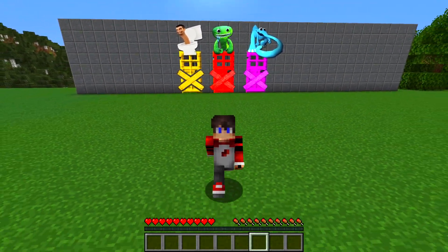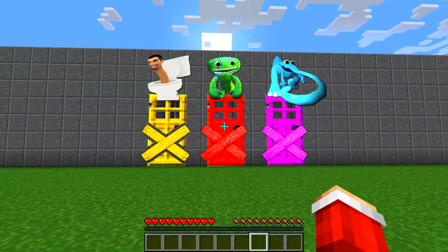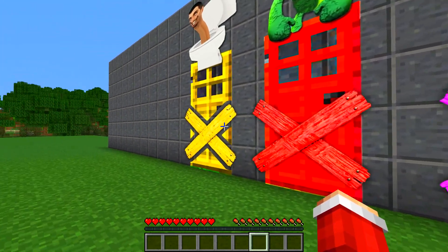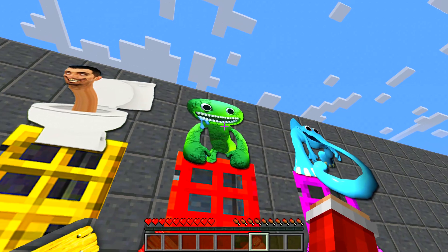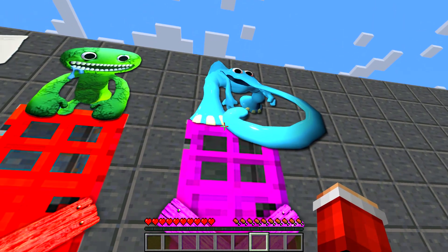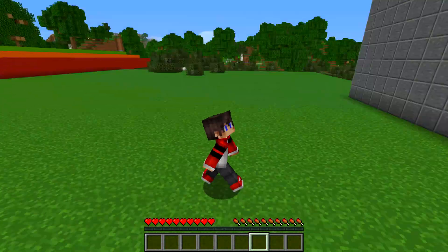Hello dear friends! Today I found new closed doors in Minecraft. Just look at how huge they are, and what boarded-up boards they have. Also it's choose the right door — Skibidy Toilet, Jamba, George from Garten Ban Ban, and of course Pickles. This is also an elephant from Garten Ban Ban. Today we will definitely go through all these doors and see what is there.